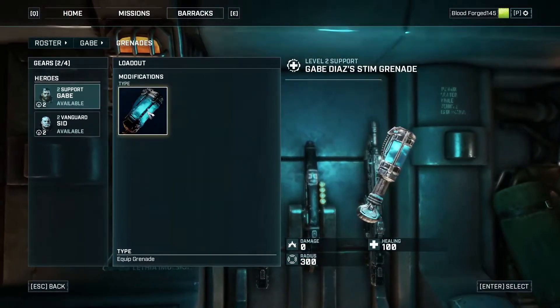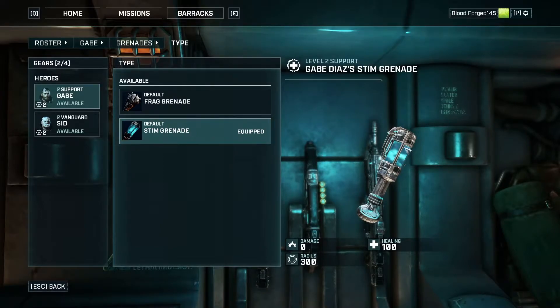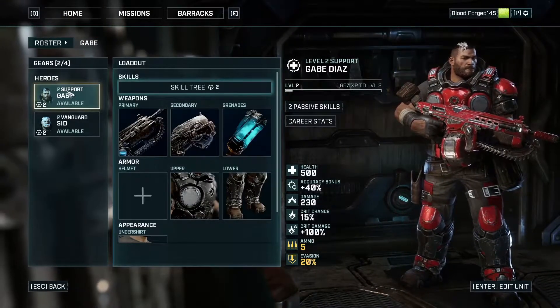And grenades — I don't think he can equip right now. Oh, he can equip the frag grenade. I'll keep stim on now because that seems to be his specialization. The frag grenade is probably going to be really useful if you have any more eagles, but I don't know.